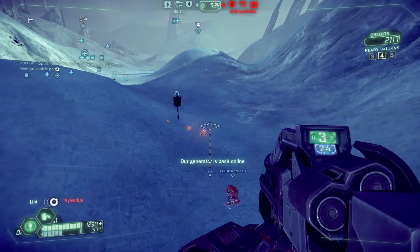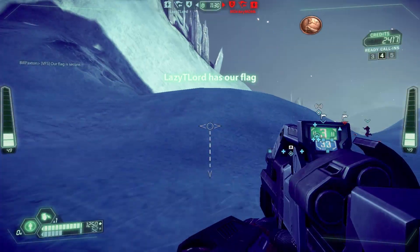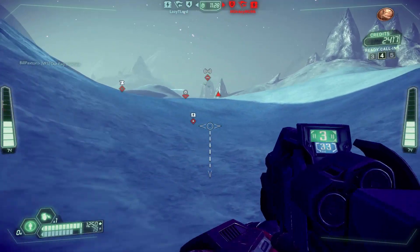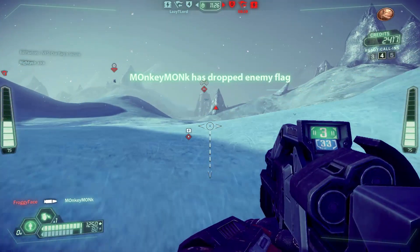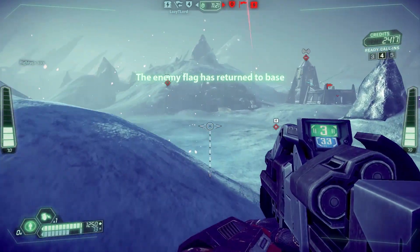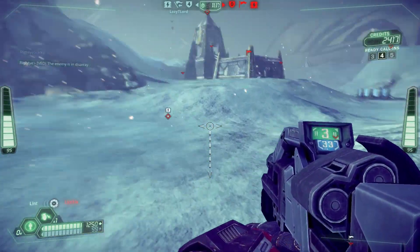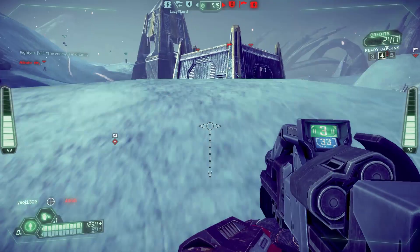I do have a limited amount of ammo — you can see it on the counter. When I run out, I can refill by going back to a station at my home base or by picking up canisters from fallen enemies. Where the credits come into play is with supply drops: you can spend credits, call in a supply drop, and refill your ammo anywhere on the fly.